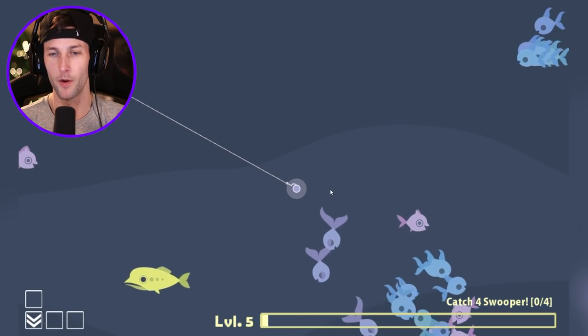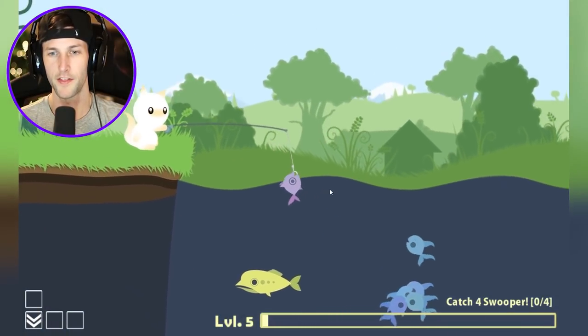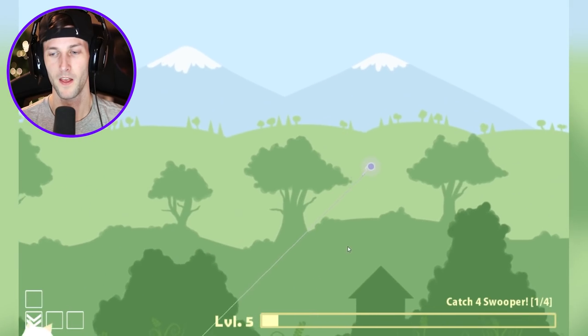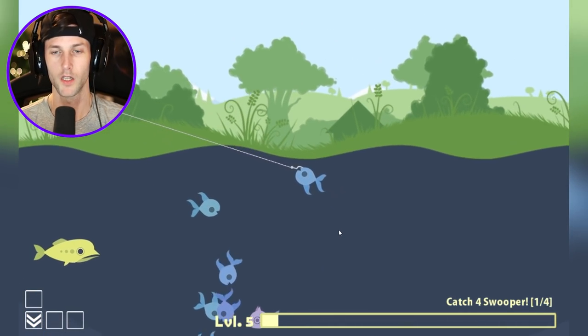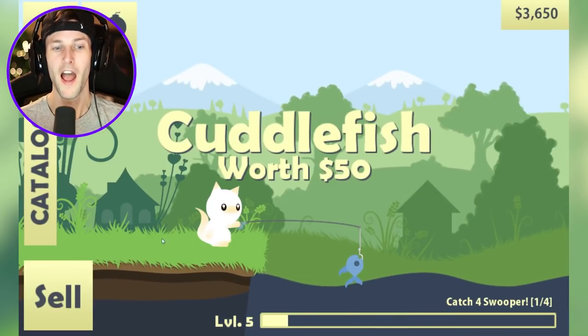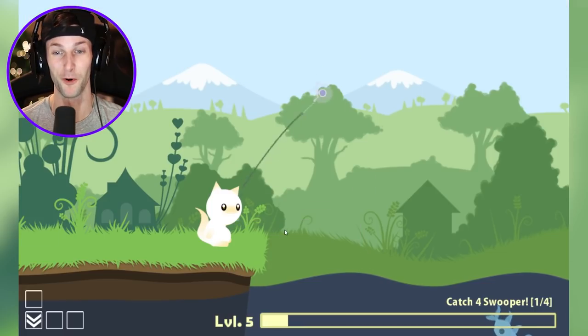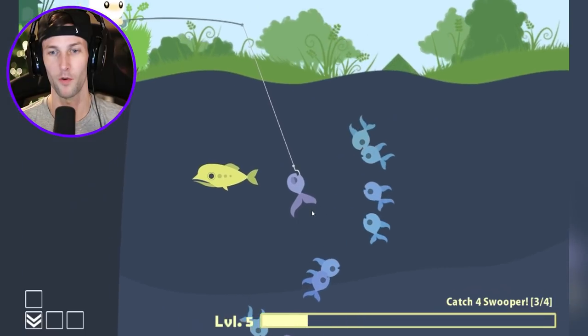Let me try to get those swoopers. I don't remember if they're purple — are they these guys with the funny looking eyes? I think they are. Yes, those are the swoopers — we just got to get four of them, get four of them and get our cash. That is not a swooper, that's a cuttler. I really want to catch some crazy fish. We only got one more swooper fish to get.